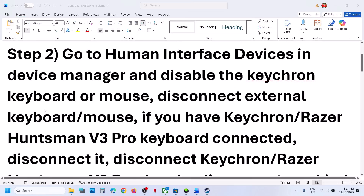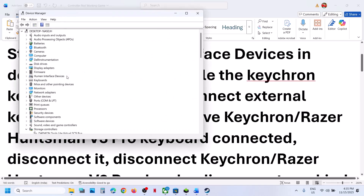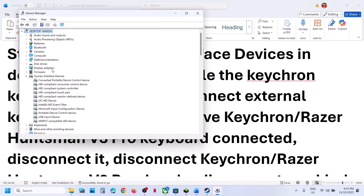The next step is to right-click on the Start menu, go to Device Manager, and expand Human Interface Devices. If you find a Keychron keyboard, Razer, or any external keyboard or mouse which you're not using, right-click and disable it. This is just an example — I don't have it on my system.